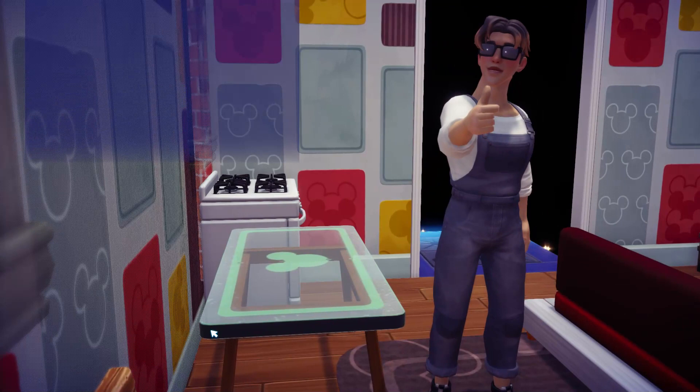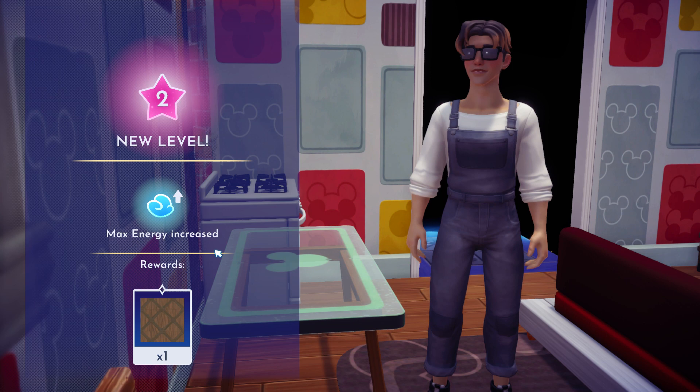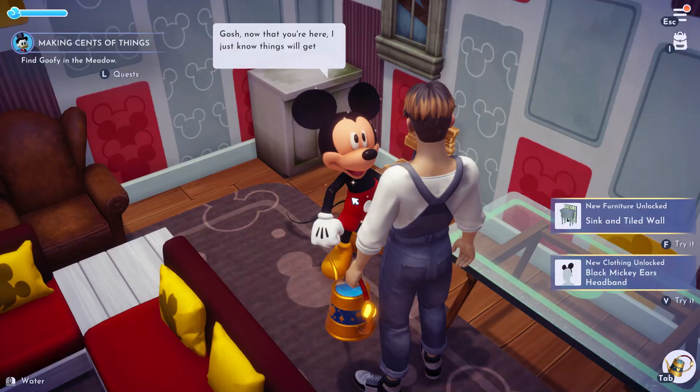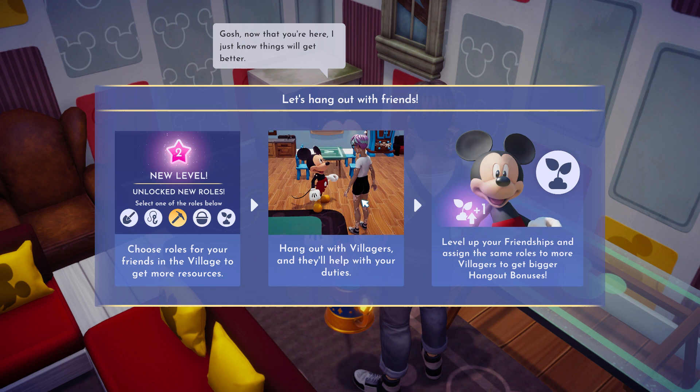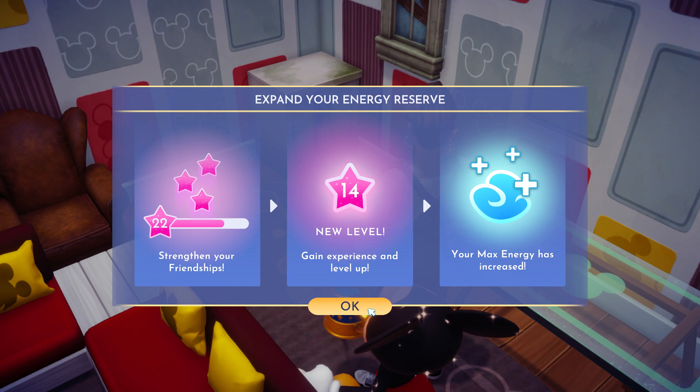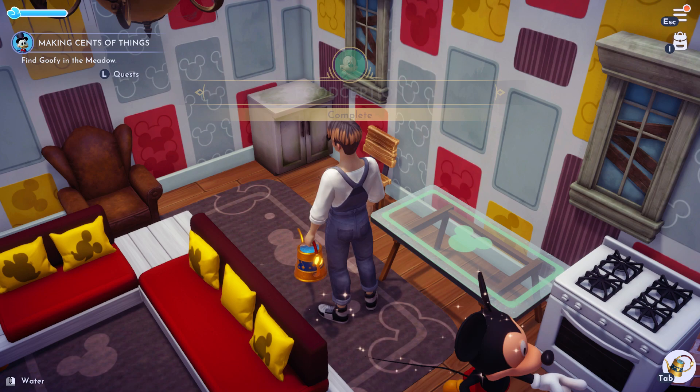Max energy increase - great. Well there you have it, folks. Choose roles for your friends and the village to get more resources. Hang out with villagers and they'll help with your dailies. Level up your friendships and assign the same roles to more villagers to get bigger hang-out bonuses. Stand your energy, which is always a good thing. Now I have a sink, so I'm gonna get rid of this table and place the sink because I really do need a sink.